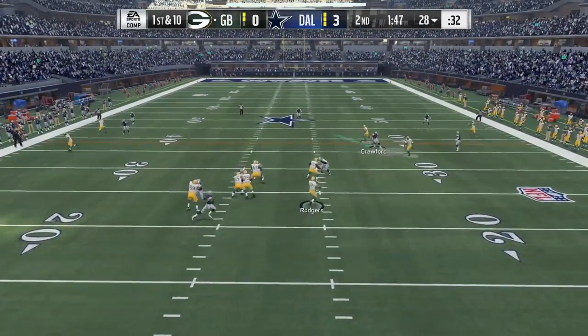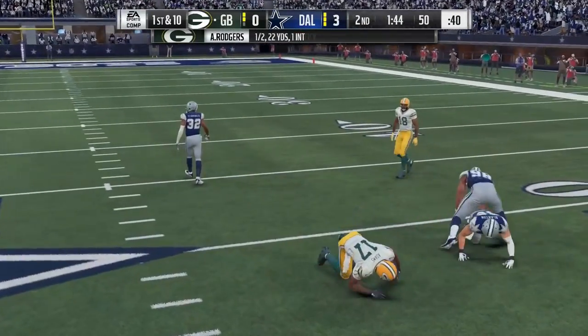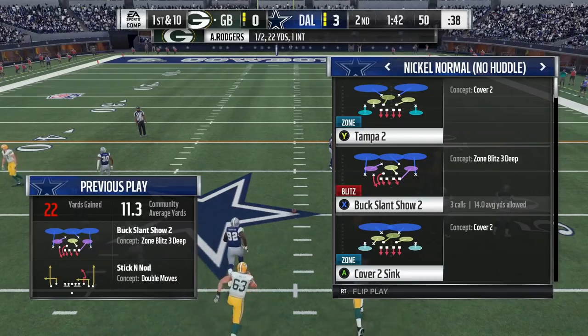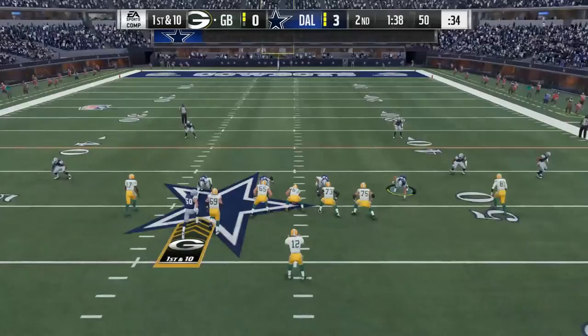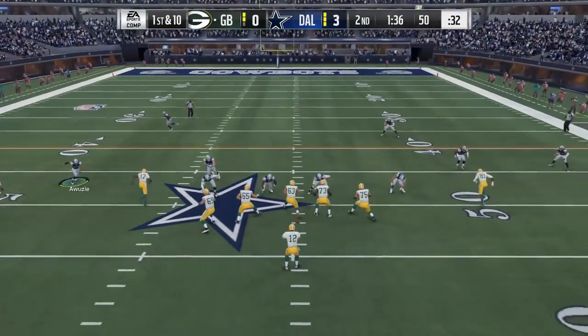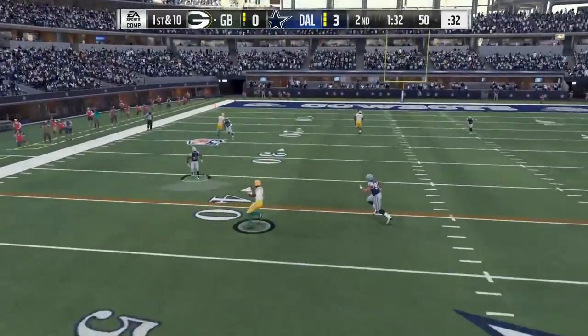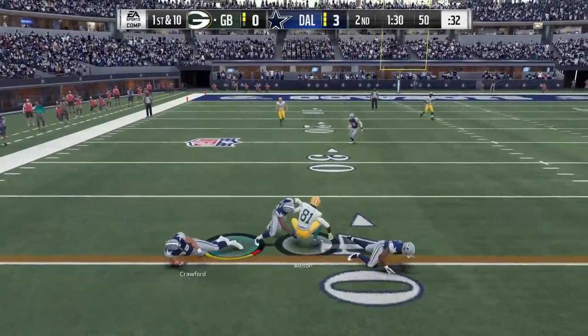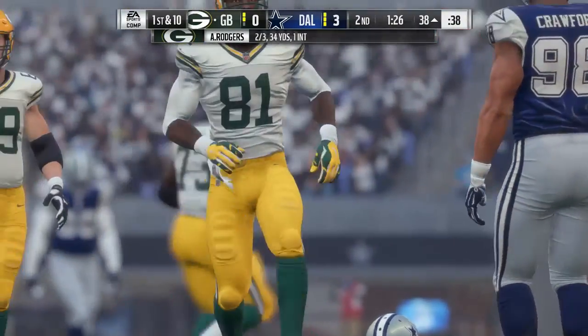Rodgers trying to shake off the interception from the last drive. He'll look to throw over the middle — that's caught by Adams, and he's brought down after a good pickup there. From midfield, here's Rodgers — caught by Geronimo Allison, and he's brought down. Give him 12 yards on that.